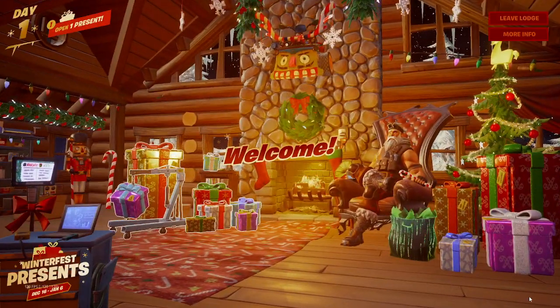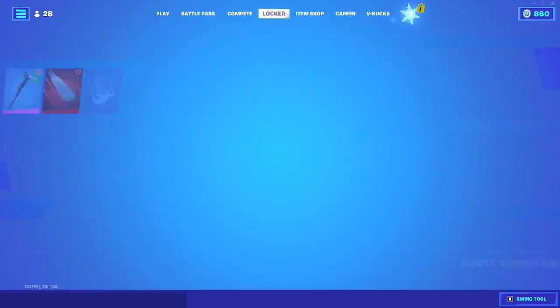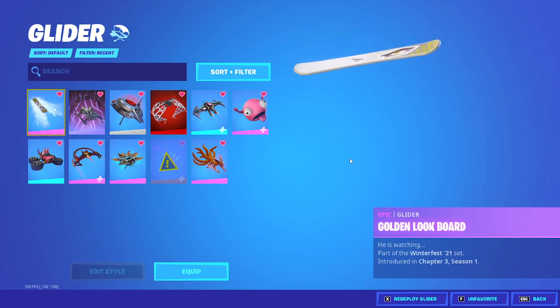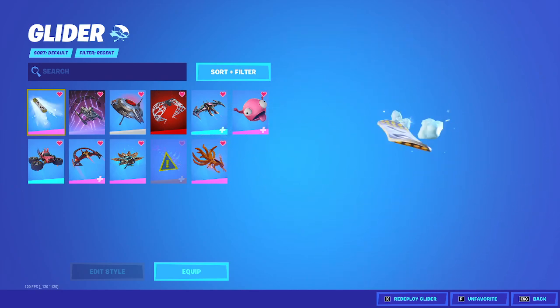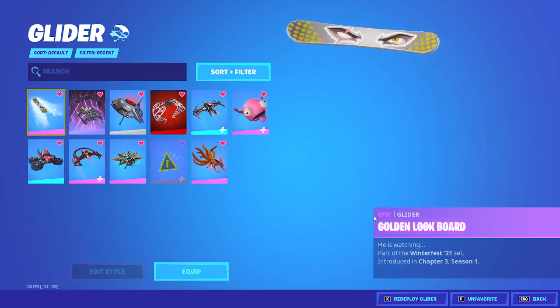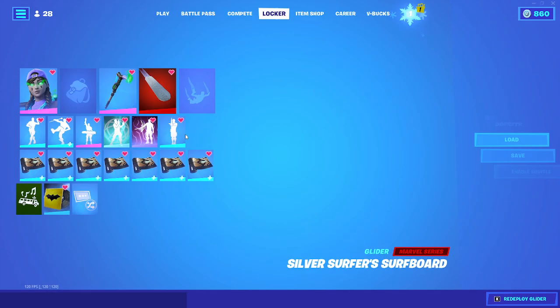So when you first log into Fortnite, you're going to get a few free rewards. You're going to get a glider called the Golden Look Board. It's like a Midas thing, if you have the crew I think, or something like that. I don't know if you need the crew, but you might — that's what it said when I received it.